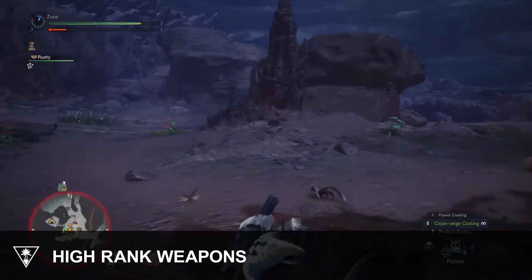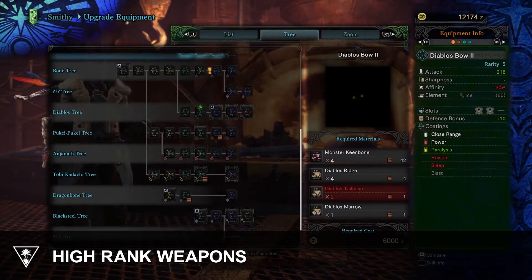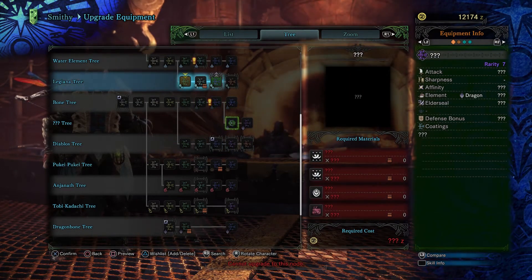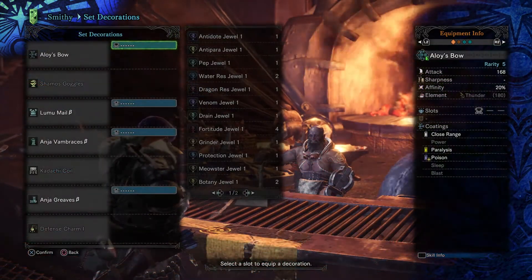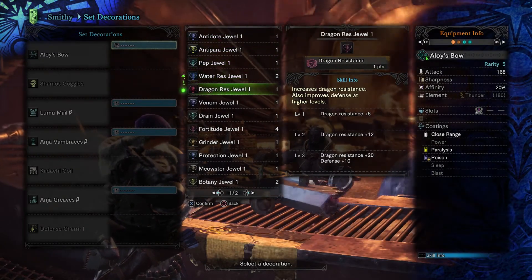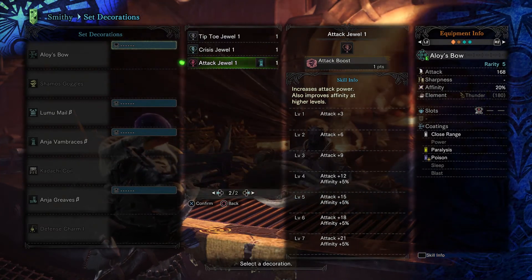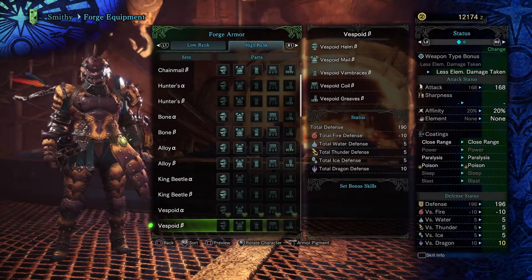Things are going to get tough, so you'll want to improve your gear. With high rank content unlocked, you can deliver a whole new world of pain to the monsters you hunt. You'll notice that previously blacked-out areas of the upgrade trees are now visible, and that weapons can be improved beyond simply upgrading them. High rank weapons can now have decorations placed in them — little jewels that boost specific attributes. By placing a jewel in your weapon, you can raise skills to new heights, and often swap out a piece of armor you were relying on for its stat bonuses.